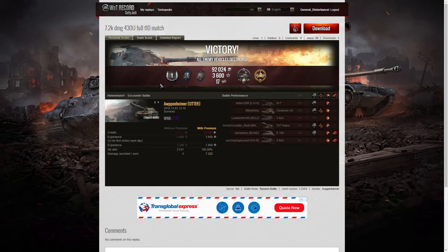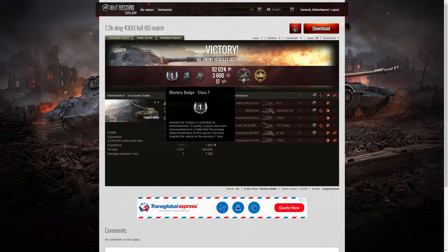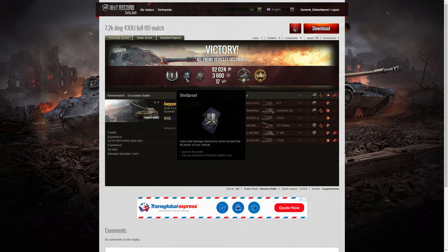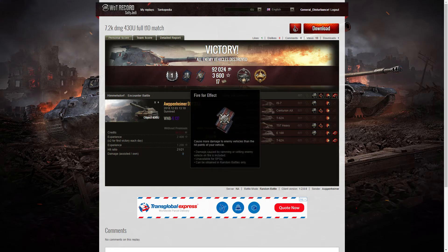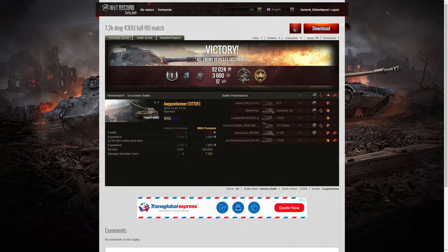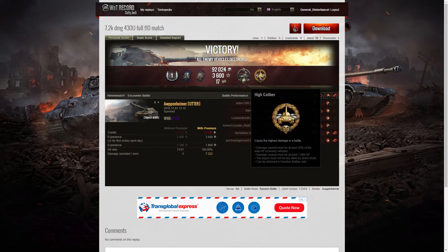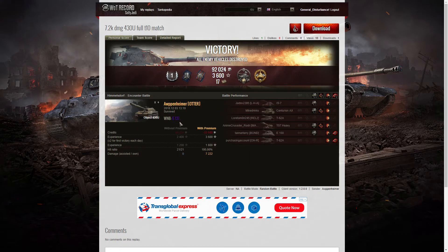Let's have a look at the end-of-battle stats. It's a first-class tanker for Arpenheimer in the Object 430U. He also managed to get a Shellproof for blocking more damage than his own vehicle's hit points, a Top Gun for doing more than his own hit points in damage, and a Spartan for blocking an enemy shot when he had less than 10% of his hit points left. He did get the High Caliber for dealing the most damage in the battle, and his WN8 for the battle was 6,137.